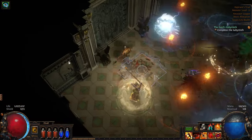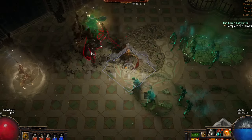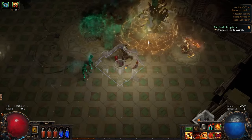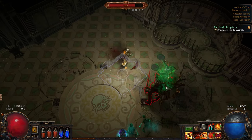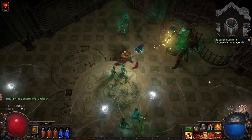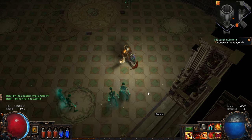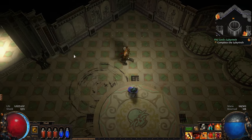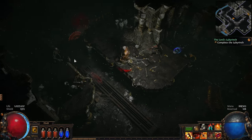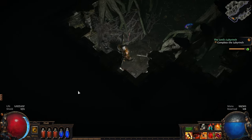Not standing in any of those orbs, or those orbs, or that wave, or those orbs. Glad I've got some mobility because there's a lot of stuff to watch out for. He's just going to run away like that and we just let him — I'm assuming we'll probably fight him again. We are at the Forgotten Reliquary.